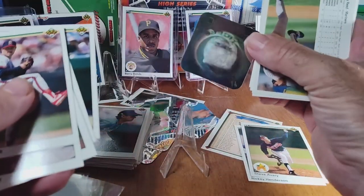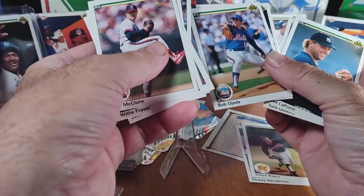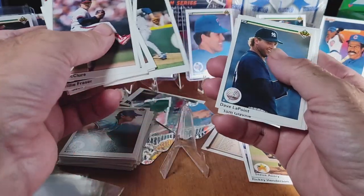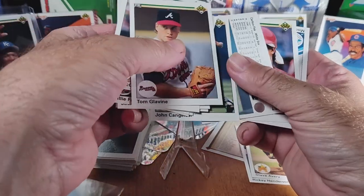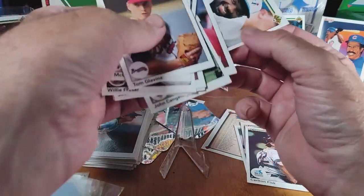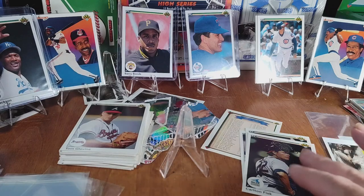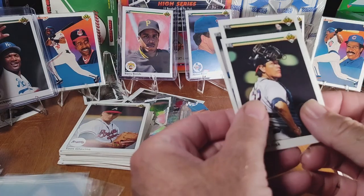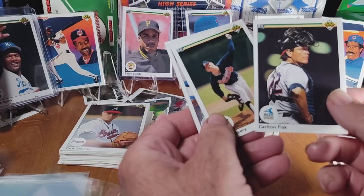Okay, that felt like we got our sticker — yeah, Detroit Tigers. And that is our third and final pack for today. There wasn't really a whoo-hoo moment with any of these three packs. The ones I did recognize were Rickey Henderson, Steve Avery, and Carlton Fisk.